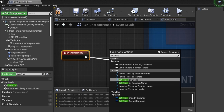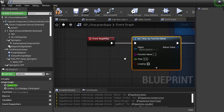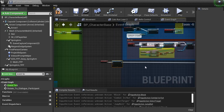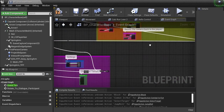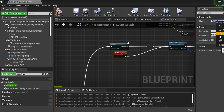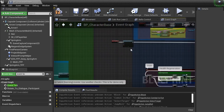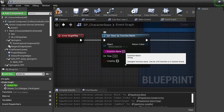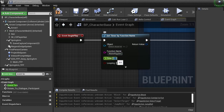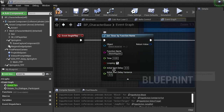We're going to drag off of this event begin play and put 'set timer by function name' — you can do it by event as well but this is how I do it. Your function name is going to be the name of your event, so grab that and copy it straight from the node. If you type with spaces, you need to verify you've got the exact same name — it has to be exactly the same or it's not going to work. Go here, paste it — ctrl V or right-click paste.